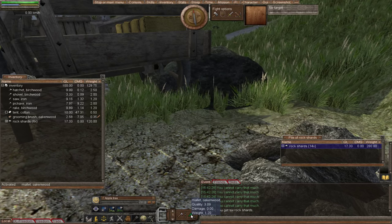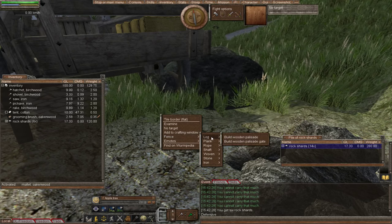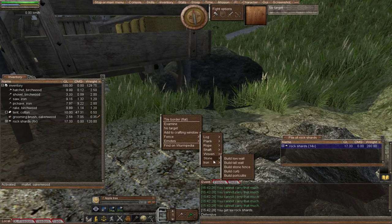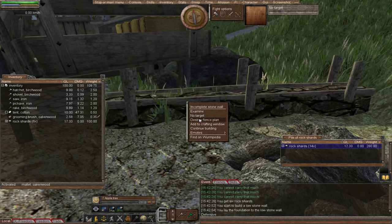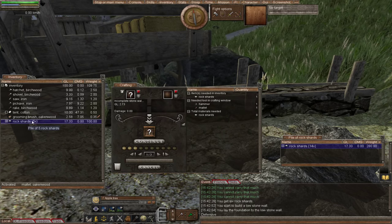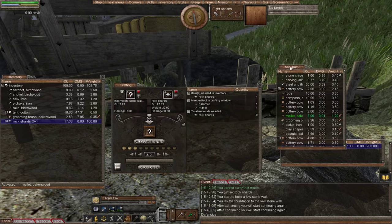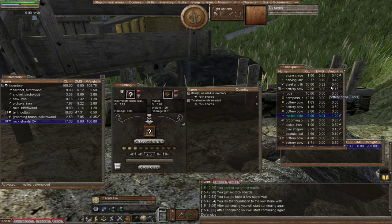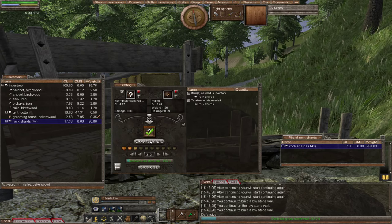So we've activated our mallet, now we right-click the border just like when we did the wooden fence, and we go to Fence > Stone > Build Low Stone Wall. Same as before, we'll add that to the construction window, load up our rock shards, set that to free, and away we go. I need to add the mallet — I just love it when I do that! Full of such confidence and then fall flat on my face. But this time I got it right.